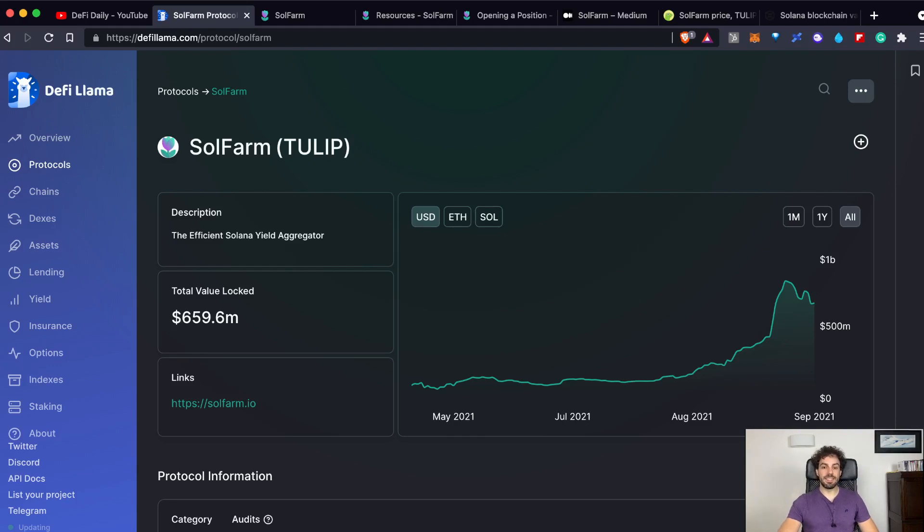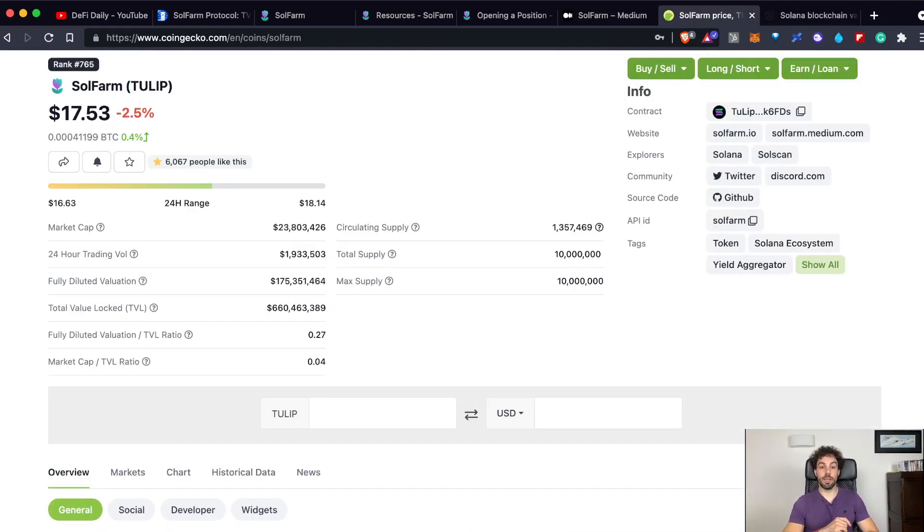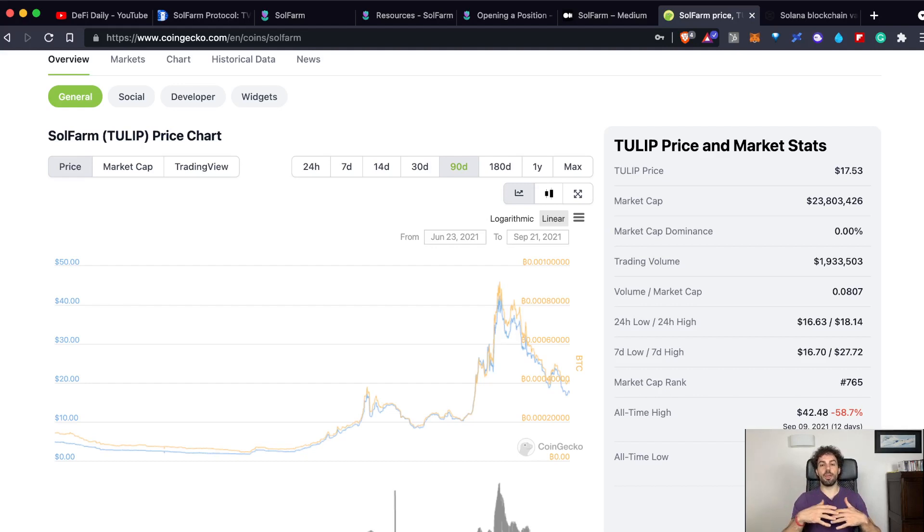The same story when talking about the price of SolFarm. To analyze it we can look at CoinGecko. A couple of words on why most of the time when I'm trying to analyze the price of tokens I'm using CoinGecko or CoinMarketCap and not a platform like TradingView. The reason is that I don't believe it makes any sense using any kind of technical analysis when talking about farming tokens or tokens that are so young there is no historical data — most of the time we are talking about just rewarding tokens. So trying to make any kind of technical analysis, at least in my opinion, doesn't make any sense.